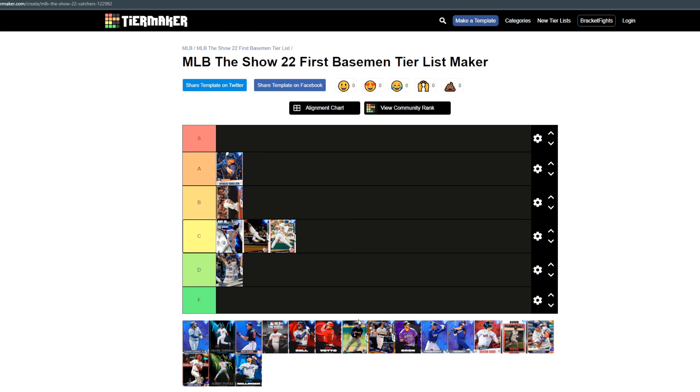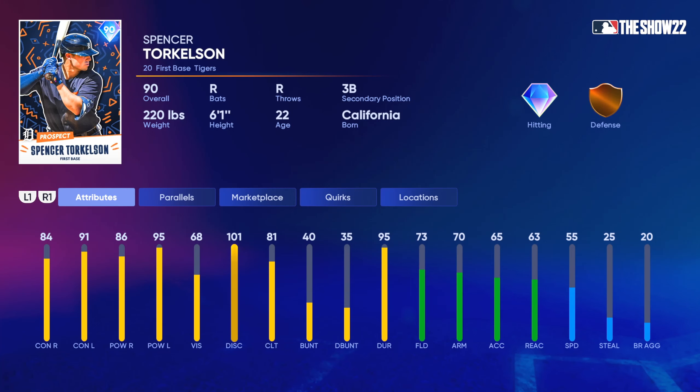Next up, Torkelson — I'm gonna say A tier. There's not much I have to say: he's a budget first baseman that can pretty much do it all. For 15k you're getting above 80 for everything. He's actually a primary first baseman, with very good speed at 55 for this time of year. Above 80 for all hitting categories, easy A tier, good swing.